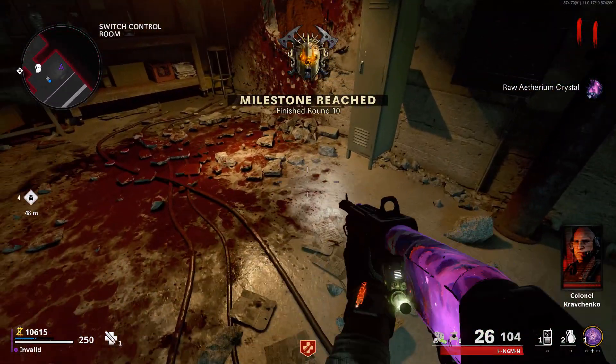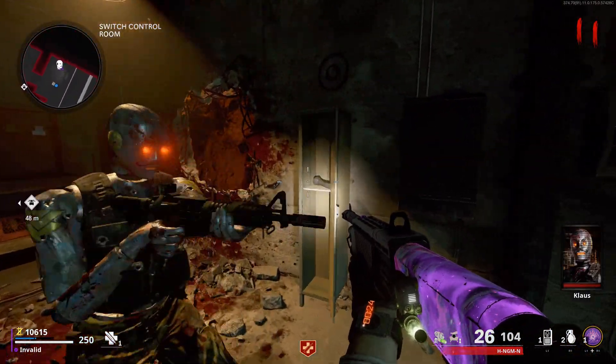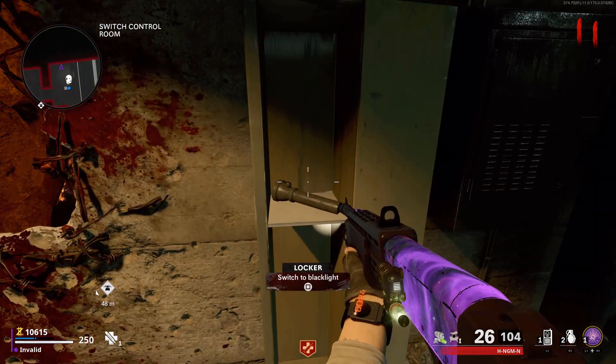Alright, so once Klaus has been built, bring him to the locker located in the Switch Control Room to the right of Mule Kick. He will then bust the locker open, revealing a blacklight attachment for your weapons.